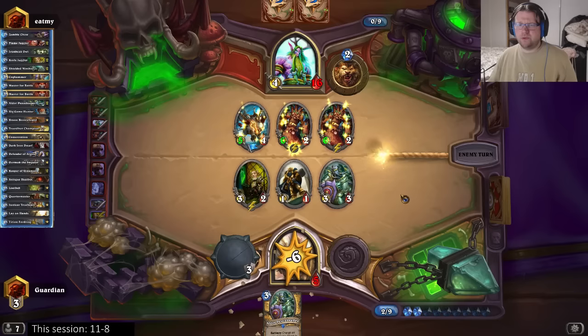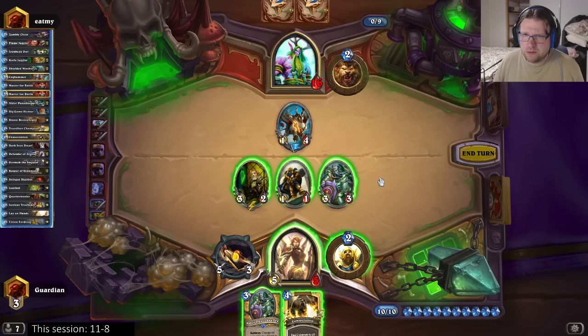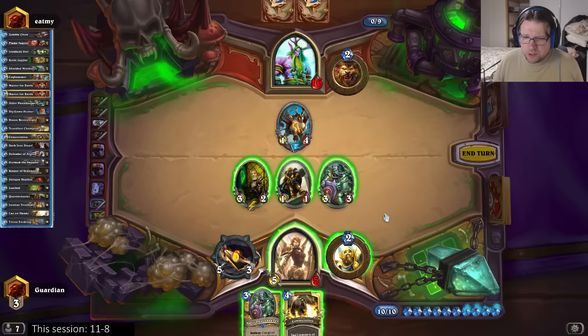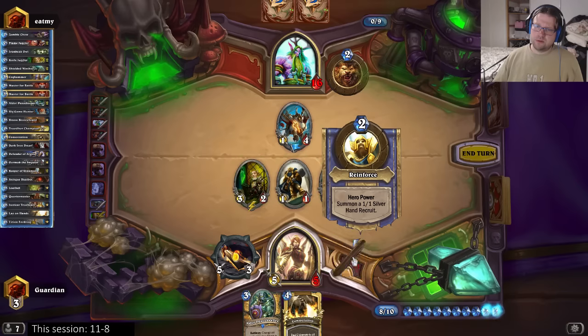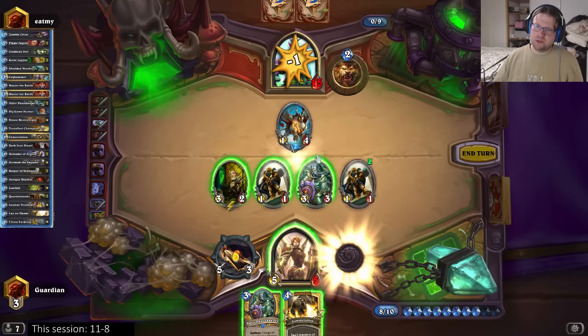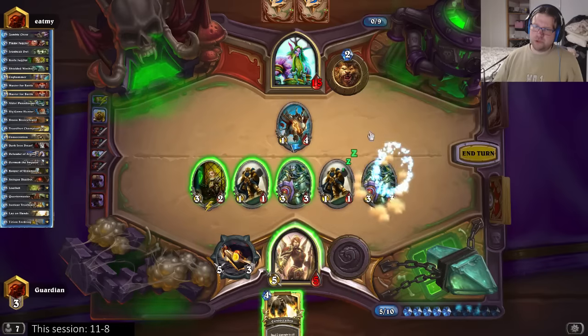Does he have a follow-up that will kill me? If he has a Force of Nature follow-up then I will die to that. I'm dead to Force of Nature - can I kill him? 5, 11, 12, 13, 14. I kill him if I get two juggles to face - I have a 25% chance to kill him. Now I have a 50% chance to kill him.